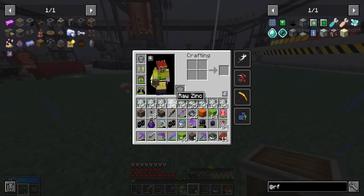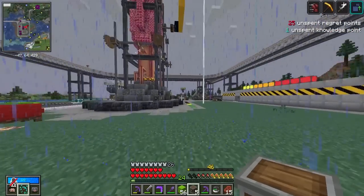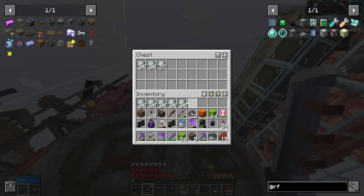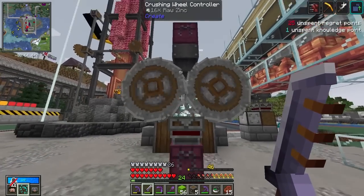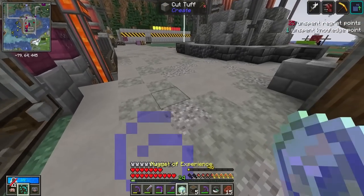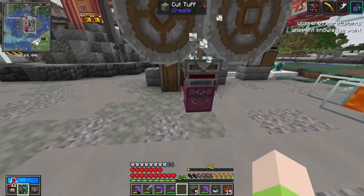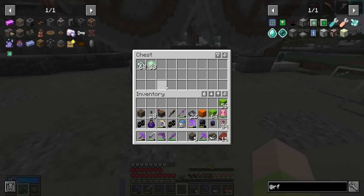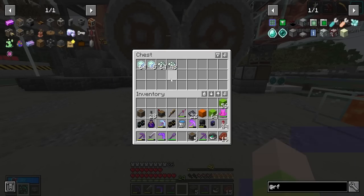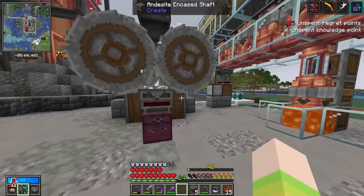Now all we have to do is run all this raw zinc through the crushing wheels — it's also going to drop some experience cubes. Check these out — nuggets of experience. If you right-click them, they give you straight-up XP. Kind of cool; it'll be useful later when we need some levels. I'm going to process through the zinc, make a bunch more brass, and I'll meet you guys back at the train station.